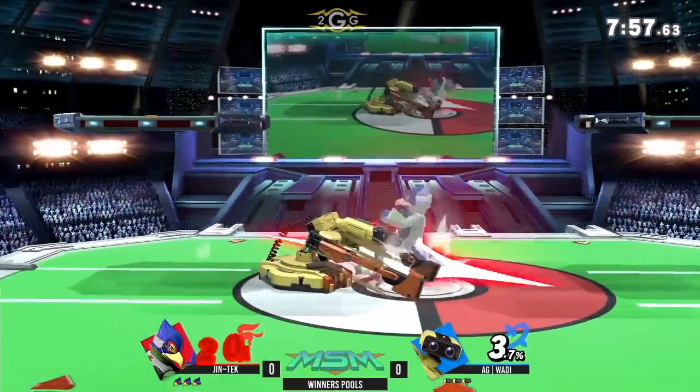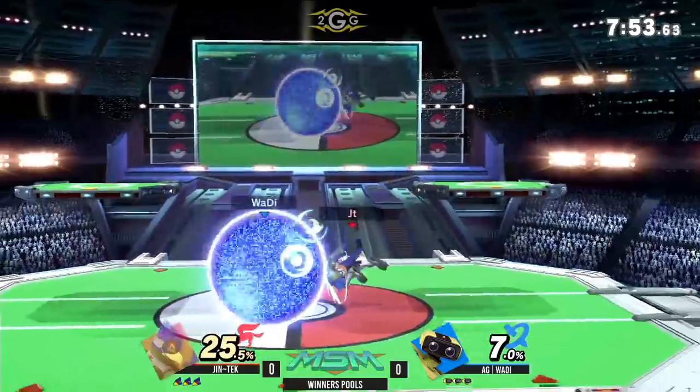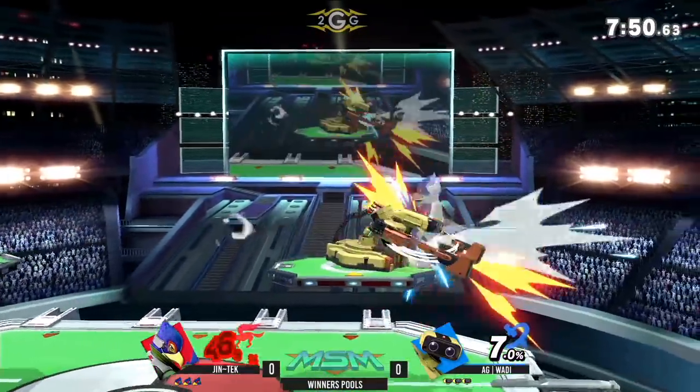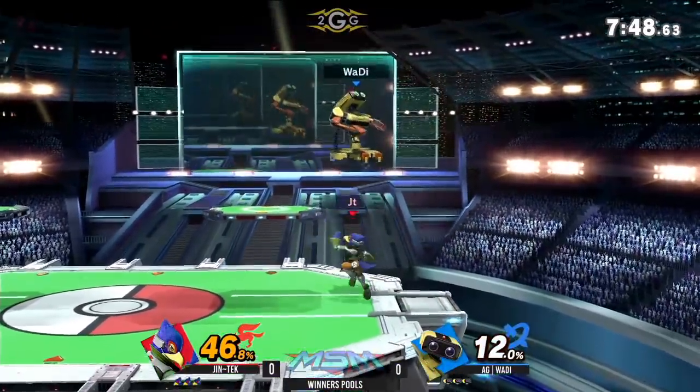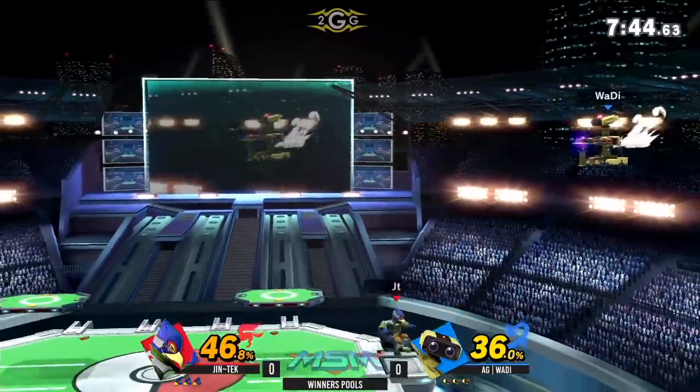I have that dare button. We got the ROB coming out — Ethan trainer. Got the up throw. Up throw is a pretty good little combo throw at earlier percent. This is actually quite a matchup.